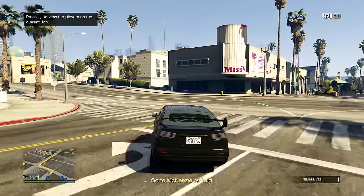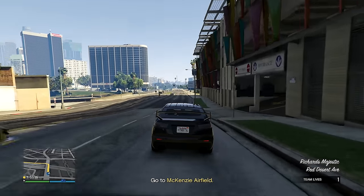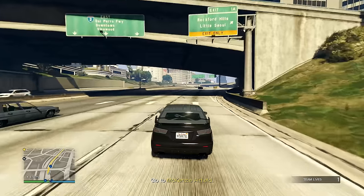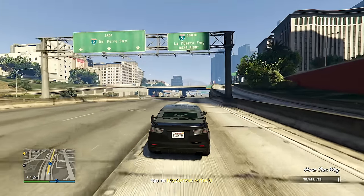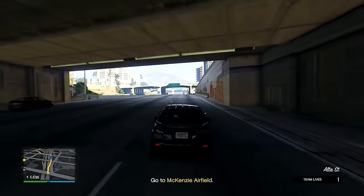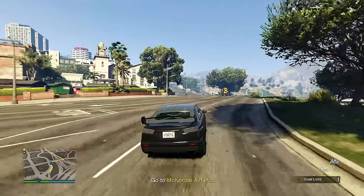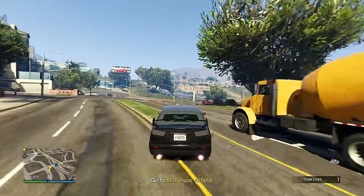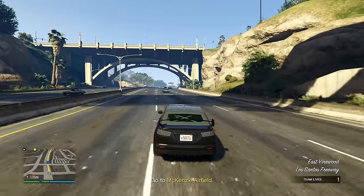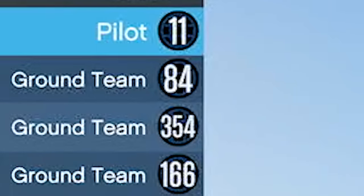We're doing the first setup — the Prison Break Plane setup. Last episode I won the Drift Yosemite from the Lucky Wheel at the Diamond Casino, but I decided this setup is more fitting for a Kuruma, so that's why I'm in an armored Kuruma. If I have a setup where I can get away without one, I will use my Drift Yosemite — there's an emotional attachment to it now.